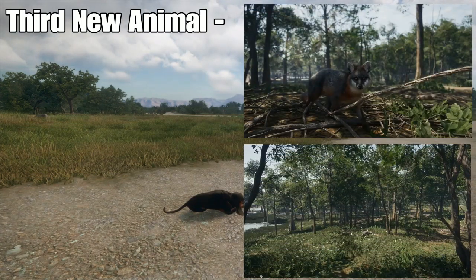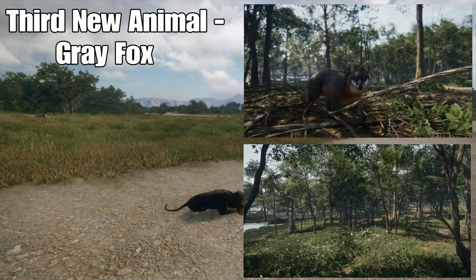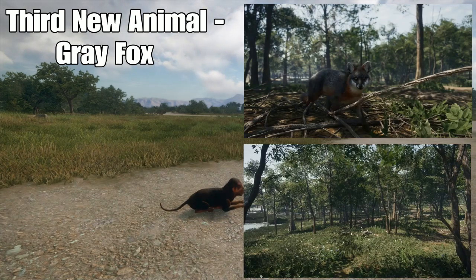The next animal coming to the Hunter: Call of the Wild is the gray fox. These animals, in my opinion, look absolutely amazing, and they differ greatly from the red fox that we are used to. These animals could be a class 2 and will most likely be able to be hunted with the 22 Hornet. These animals live just as red foxes would, but usually in hotter places, and I cannot wait to get a diamond level 9 gray fox.